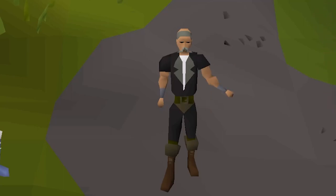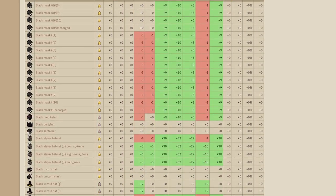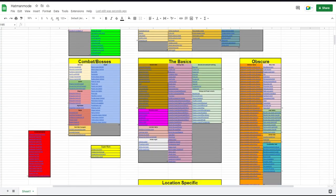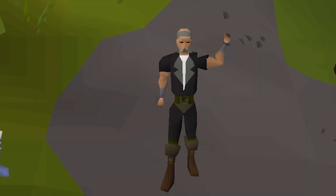This is the Hat Guy. He is setting out on a journey to obtain every piece of headgear in Gielinor, in an attempt to cover up his bald spot that he's all too ashamed of. There are currently 635 obtainable pieces of headgear in the game, and he is here to try to wear them all. So sit back, relax, and enjoy the new series: Hat Man Mode.